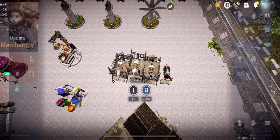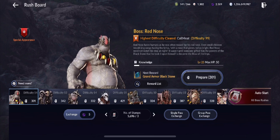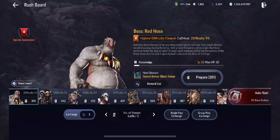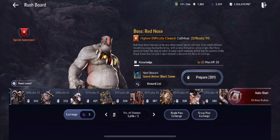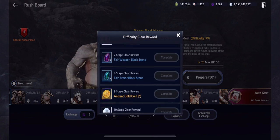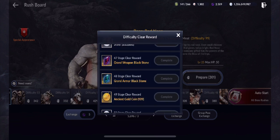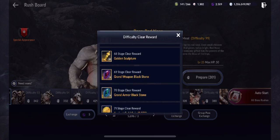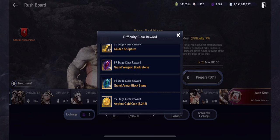Boss rush has been updated to allow adventurers to view rewards from all stages. You can now scroll all the way through the rewards list to see everything available, all the way to stage 99, so you'll know exactly what rewards you're working toward and be more excited to do more boss rush.